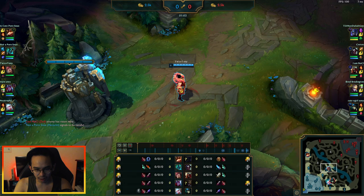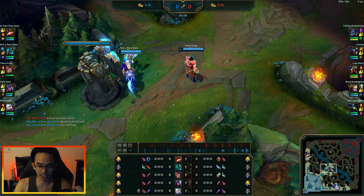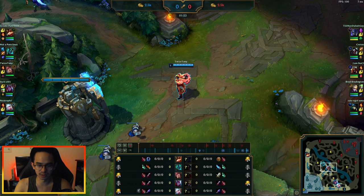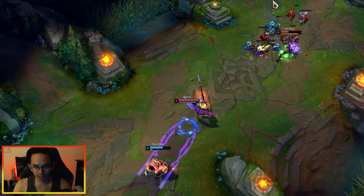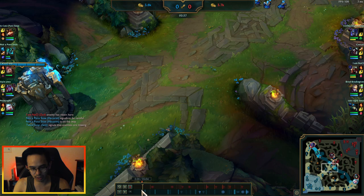On the enemy team is a Zed mid, a Kayn jungle, a Shen top, with an Ezreal and Nami bot lane. This match is actually one of the most important matches I've had to show you how capable Set mid is right now. I'm going to show you some play-by-play sequences starting with the level one to level three trades.